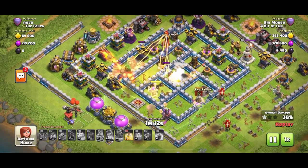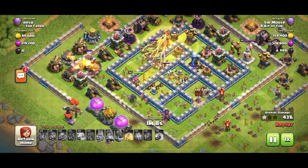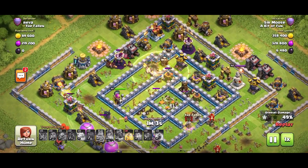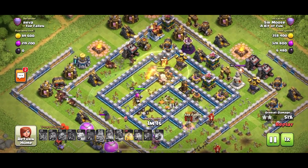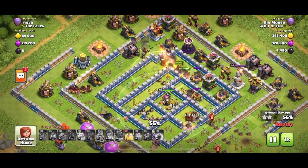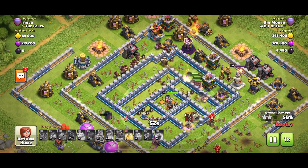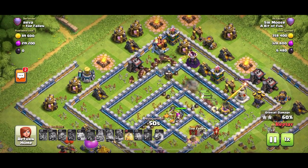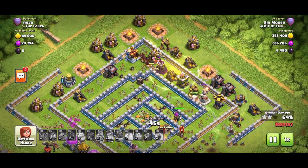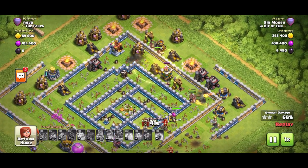With the town hall activated, the hogs go straight to it and take it down. Keep an eye on your grand warden ability and activate it at just the right moment. The hogs gallop past the town hall uninjured. Now there are two main armies of hogs on the left and right, and it's just watching. One heal spell left — drop it right on that pocket of defenses, and boom, three stars.